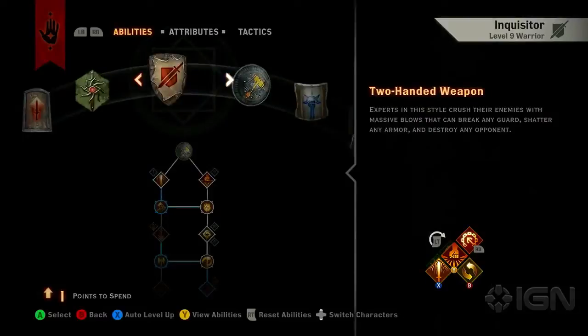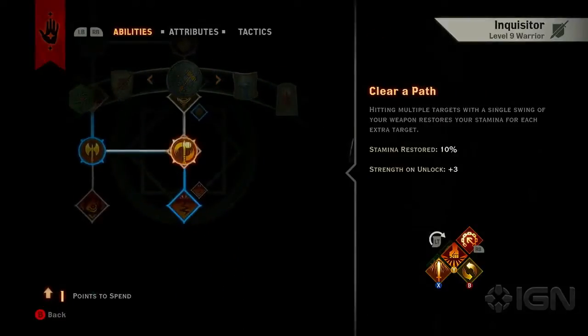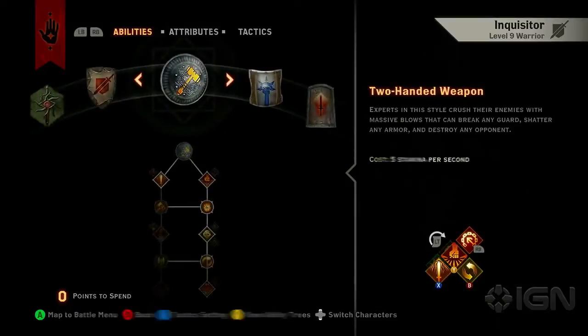We've grown stronger so we can now pick a new ability in combat. There are over 200 spells and abilities to choose from, but we'll buy Earthshaking Strike which will raise our strength — an important skill for our Warrior Inquisitor to build up.